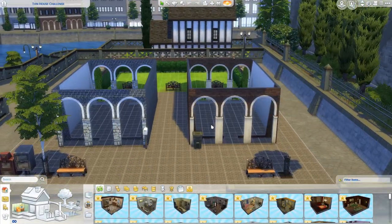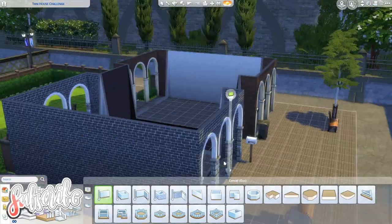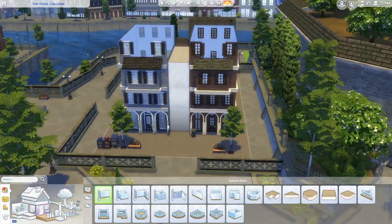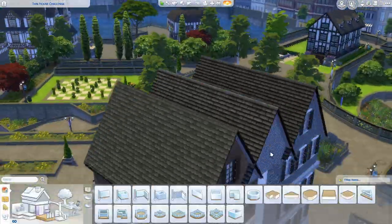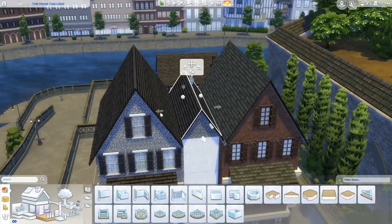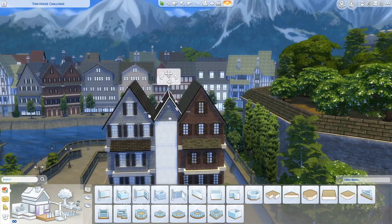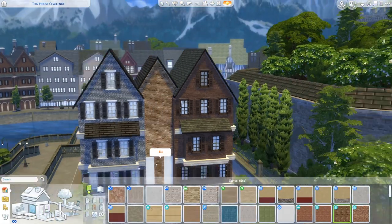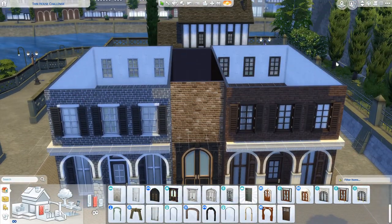Hey everyone, welcome back to Life and Pixels! I'm going to be doing a speed build of the thin house challenge. James Turner originated this challenge and I'm using his shell that is on the gallery. When you download the shell, the blue and the red townhouses are both in place, and your challenge is to build a thin house in the middle of these two townhouses. They're just shells — there are no floors or anything in the blue and red townhouses.